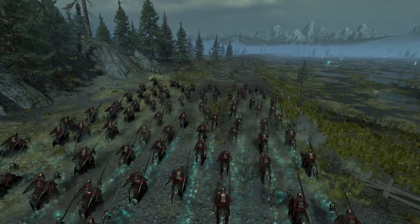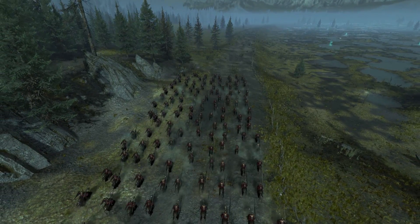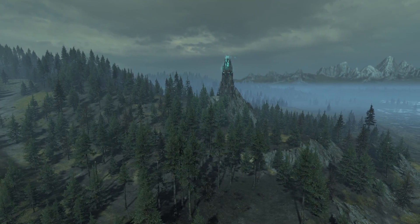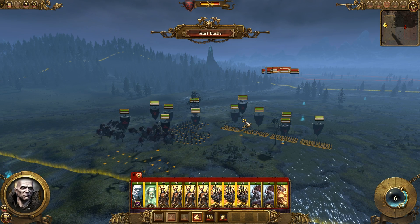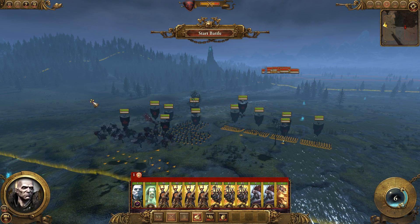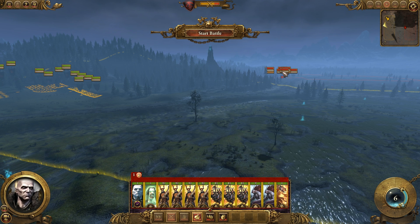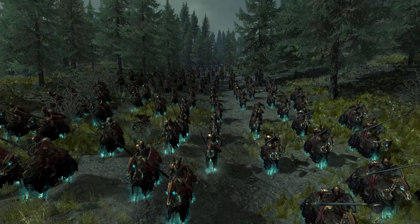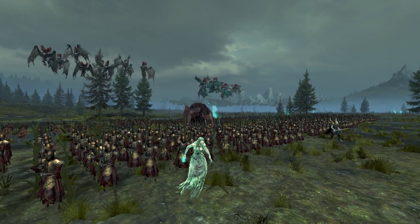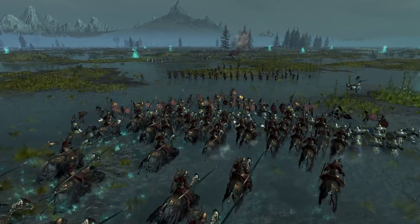Both deployment zones are connected by a fairly large and uncovered road which is interrupted by an imposing hill. As most good tacticians will confirm, the element of surprise is a key factor in ensuring victories. In fact, the mountain can also be used to hide part of your army by blocking the line of sight of the enemy. Hide some fast-moving units behind the mountain, bait the enemy into following you to the opposite direction and charge them in the rear once they've engaged in close combat.